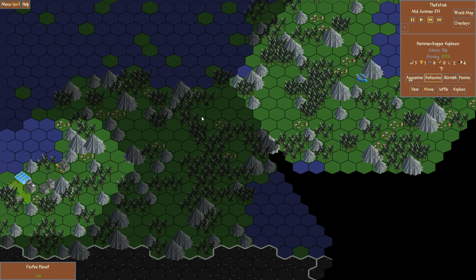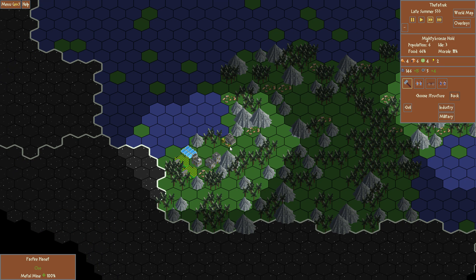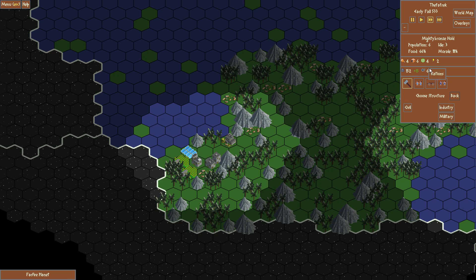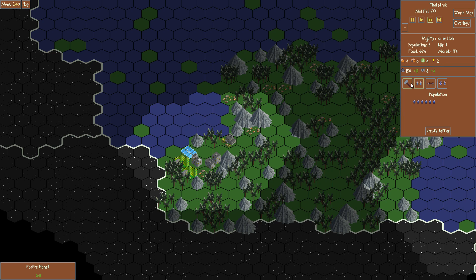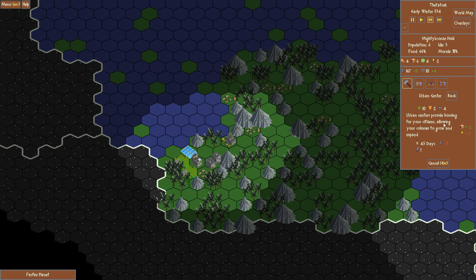Let's see if we can quickly find an asteroid here. The Hammer Chopper Explorers — we'll do some exploring. The metal mine is bringing in ten metals per turn, which is good. Morale's great. Food is a little low but it'll be alright. We need to get another house in. Bourbon Center — yeah, throw one of those right there. We'll put two of them in.